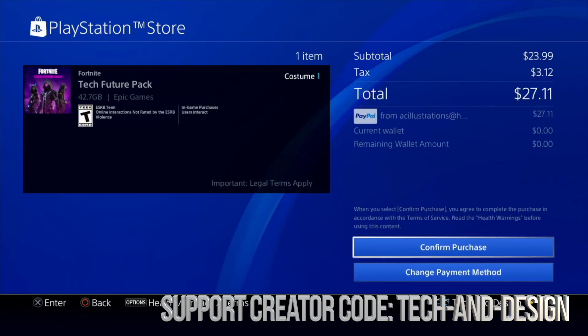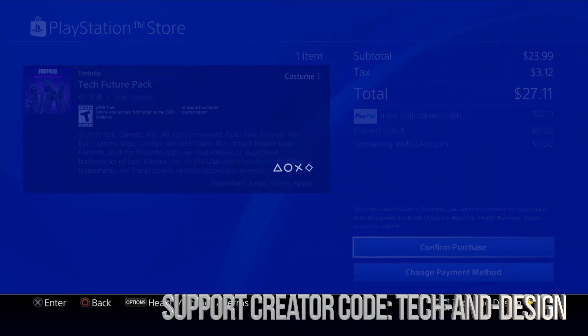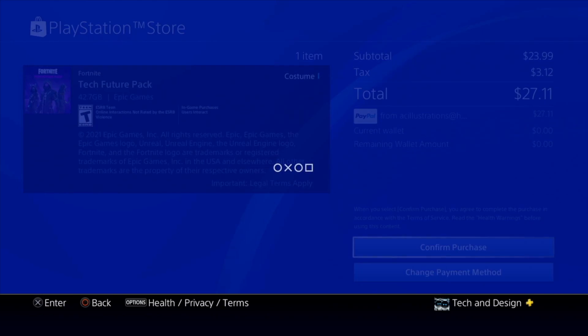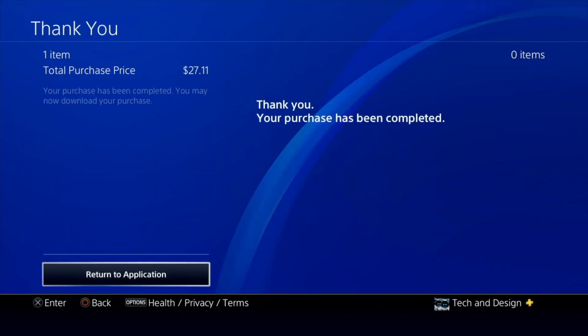There we go — $27, that's pricey. Let's confirm that price and confirm the purchase. Hopefully I don't get another error, but if I do I'll just try again. It told me it did go through, so at this point I can just go back.